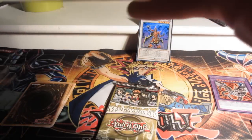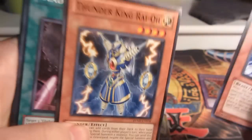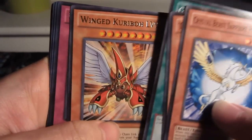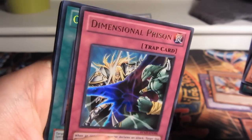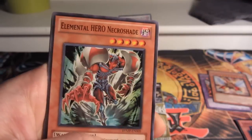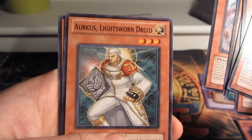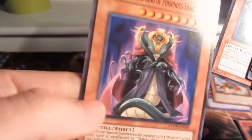Pretty happy with that. Second pack — Crystal Beast Sapphire Pegasus, cool. Thunder King Rai-Oh, that's a nice one, good pull. Gorz the Emissary of Darkness, Wayne Creep Level 9 — my Rare. Ultra Dimensional Prison, cool. Secret Crystal Promise and a Super Neospatian Grand Mole, cool. Elemental Hero Neos Alius, Rainbow Dragon Common, another Aurkus Light Sworn Druid, and Vennominon the King of Poisonous Snakes.